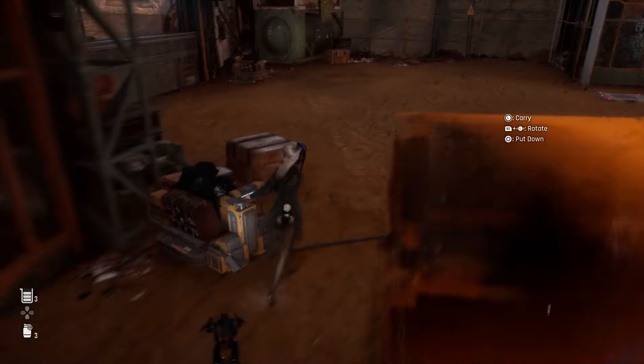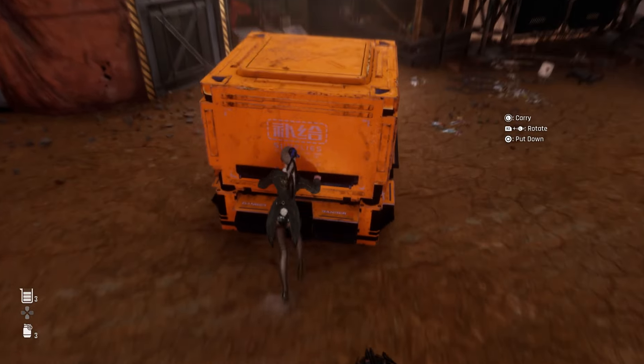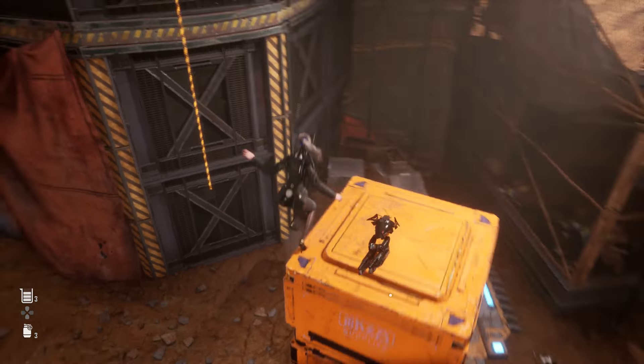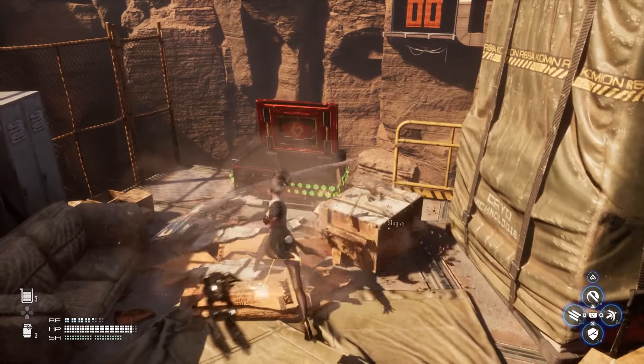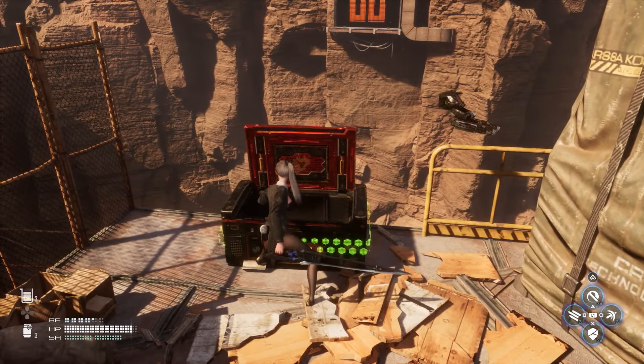You're gonna need this one, so get it out of that little storage room. The rope won't be down there the first time, but after you put the big crate on the pressure plates the rope will drop down and you can come up here. This chest will be red the first time around, so just interact with it.